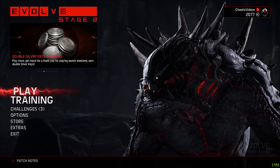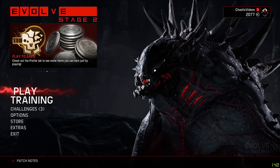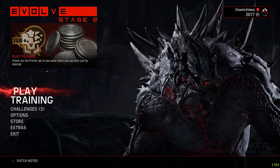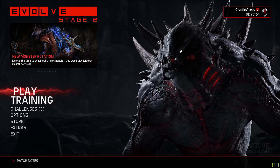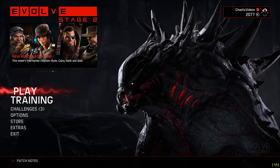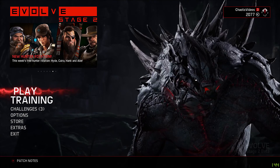What is going on folks, this is Chaotic Videos and today we're doing a first little game impression on Evolve Stage 2. Evolve Stage 2 is the upgraded or remastered version of Evolve. The original Evolve is a first-person shooter video game developed by Turtle Rock Studios, published by 2K Games and distributed by Take-Two Interactive. I myself have not personally played the original Evolve, but I've heard that they changed many things.